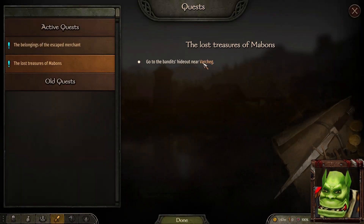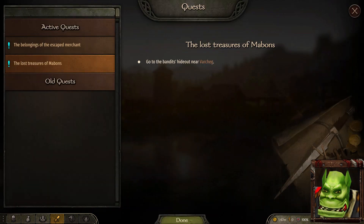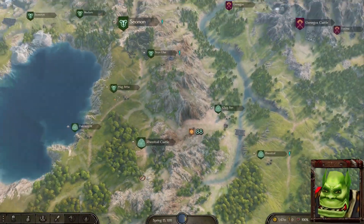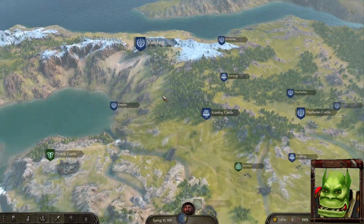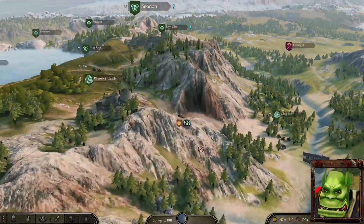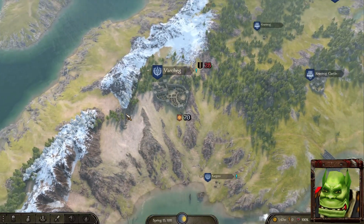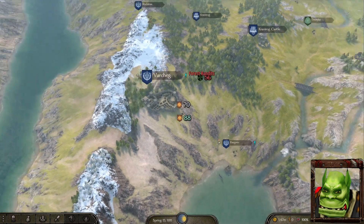The Lost Treasures of Mabon's is apparently near Varcheg, which is in Sturdia, north of where we are right now. I want to take this time to say that I really hope you guys give this mod a try — I'd say 90% of the enjoyment of this mod comes from interactions with other players. With the notes quest, we need to find a bandit hideout, which is usually near the villages. For Varcheg, we will look around Kharkriv and Kranyrog.